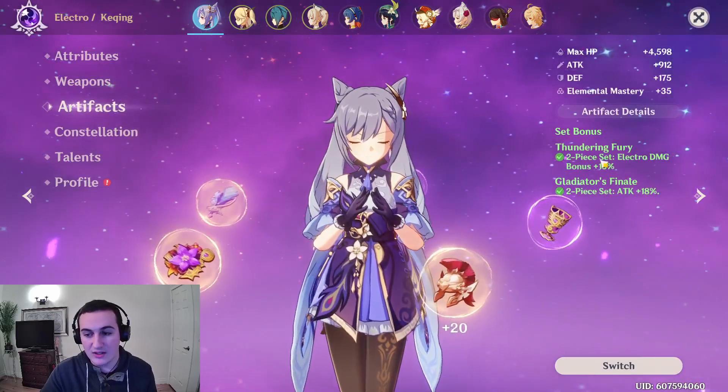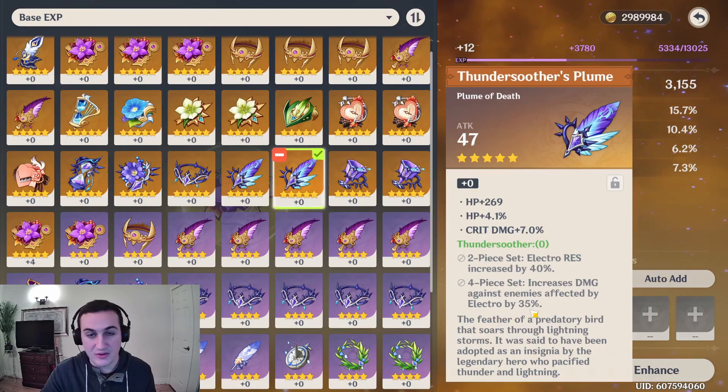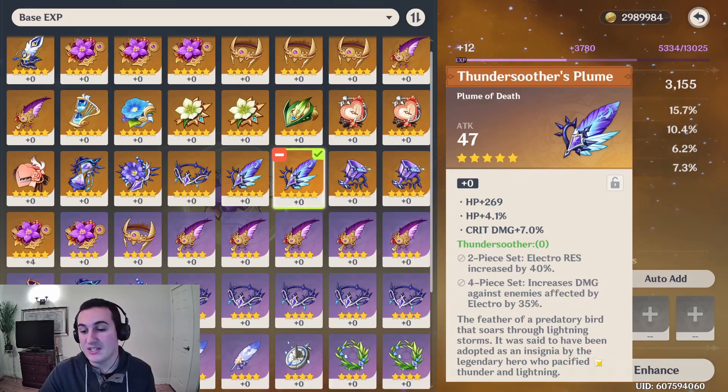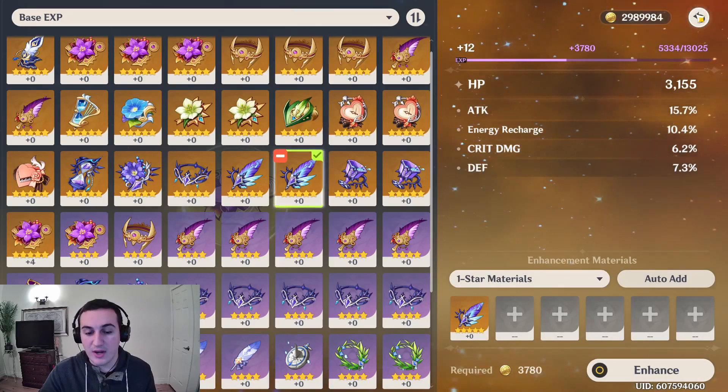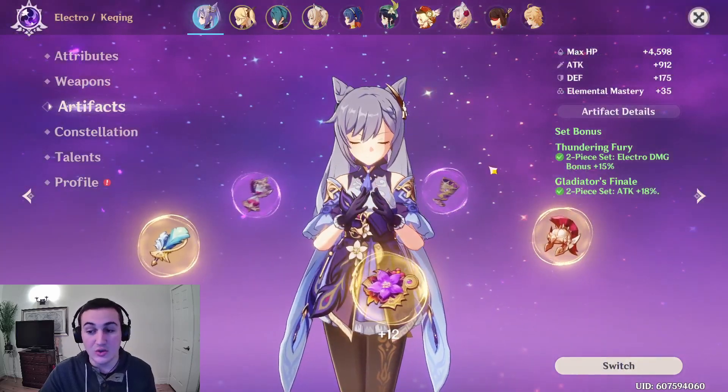For my artifacts, I'm rocking the 2-2, but you can rock the 4-piece set. The 4-piece Thundersoother increases damage against enemies affected by Electro by 35%. This is the same ability you're going to have on your Lion's Roar. So if you have this and Lion's Roar, they're going to add up and help each other. Lion's Roar is going to give you anywhere from 20 to 40% depending on refinement, and then this is going to give you another 35%, so that's an extra 55% damage when you have applied Electro to the enemy. That's a really, really good strategy on KaShing. But I prefer the consistency of going 2-2 because it's easier to get the artifacts and you don't have to worry about applying Electro.